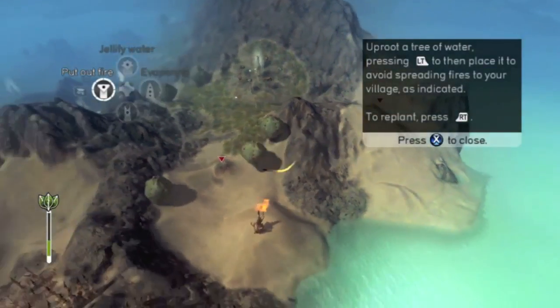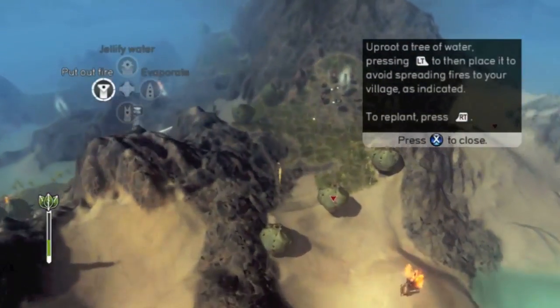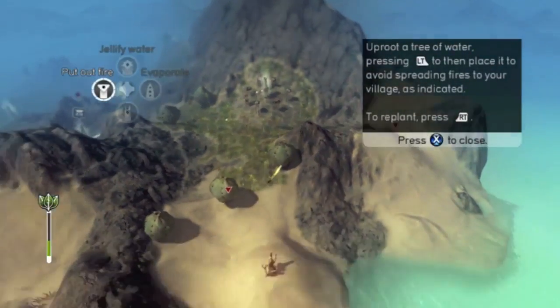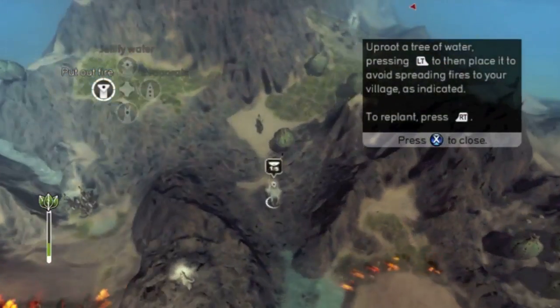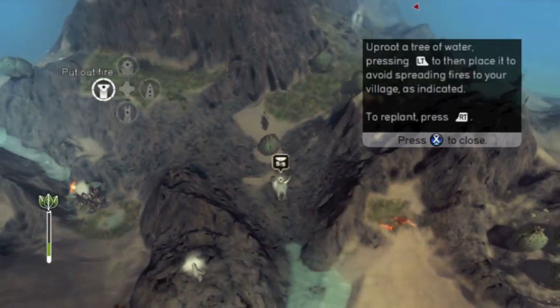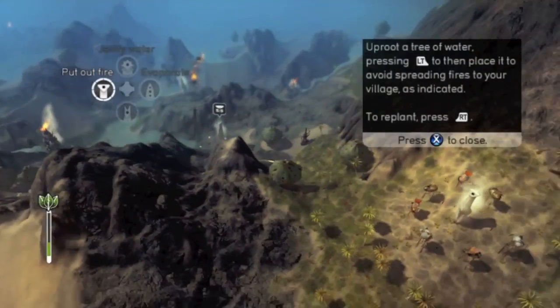Uproot the water tree and plant it here. Bloop! Yay, plant. We're gonna have to do that also. You can take one from back here and put it right by our village to protect it from the fire tree. I was going to say it's kind of weird that you have to regain the powers every level as opposed to keeping them. It just seems a little bit strange to me.